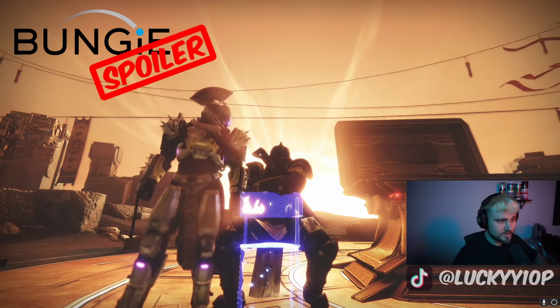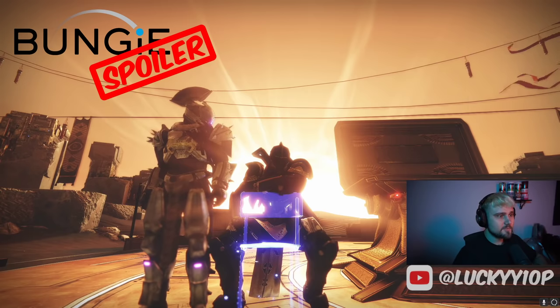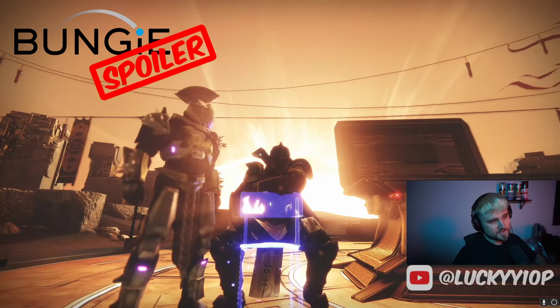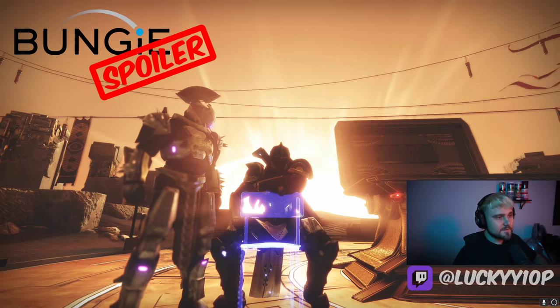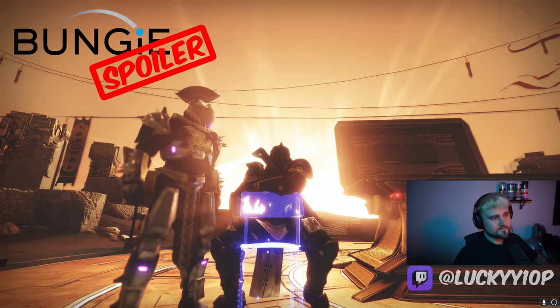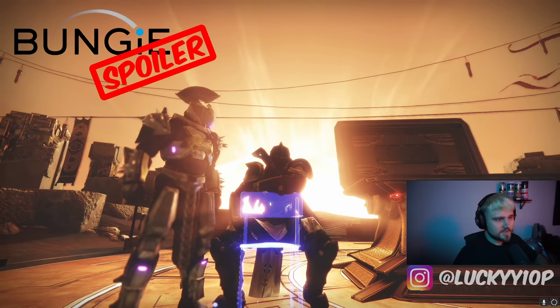Daybreak air movement is changed — while holding crouch you plummet straight down, similar to current bottom-tree Dawnblade. Melee Celestial Fire impact damage is decreased but now causes enemies to burn. Guiding Flame and power duration extended from 6 to 10 seconds. Aspects: Heat Rises — activating it allows the user to radiate for the duration. Benevolent Dawn has no changes. Divine Protection no longer gives an overshield.